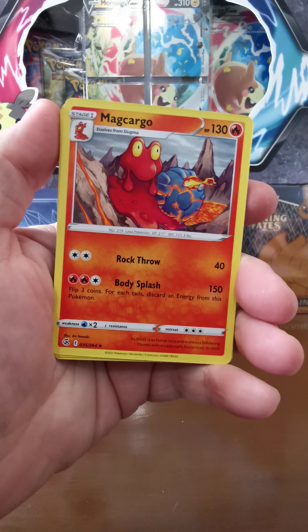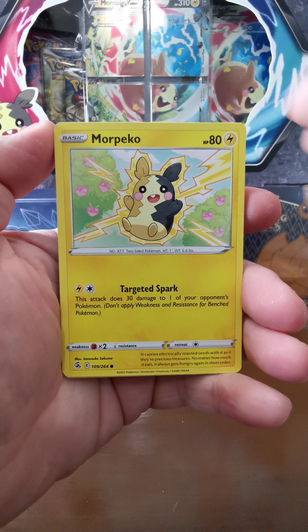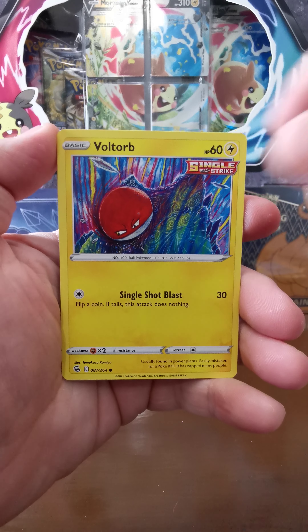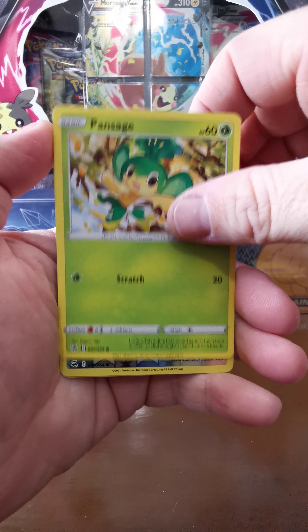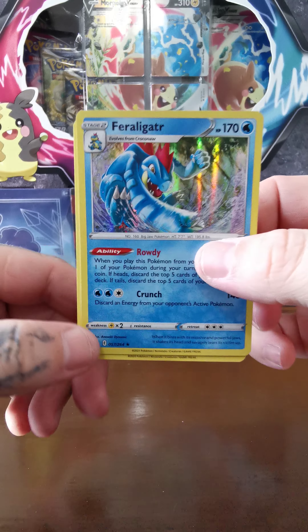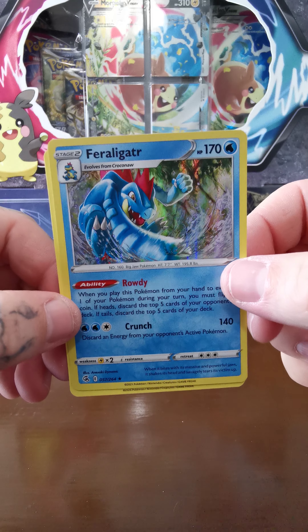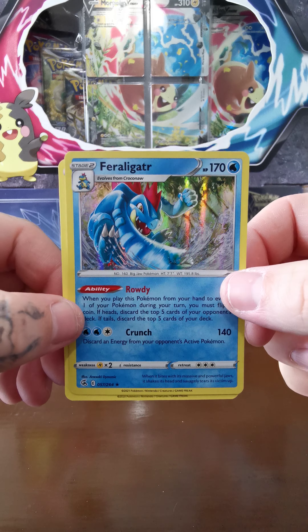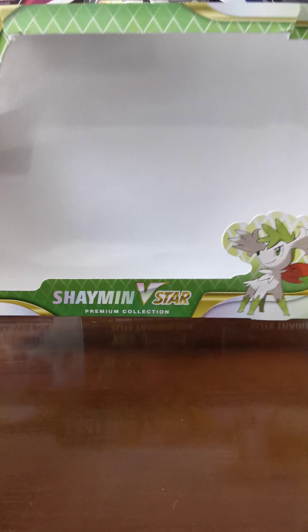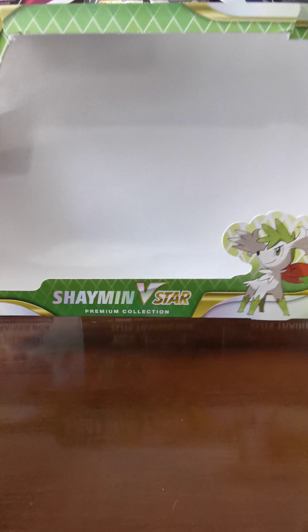Let's just hope for something a little better here. Last Fusion Strike pack: Persian, Magcargo, Miltank, Eevee, Shelgon, Vault Orb, Pansage, a Skiddo, and ooh — a Feraligatr! That's actually a nice piece of art there. And that is it, that's a wrap on this Shaman V-Star Premium Collection box.